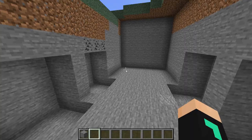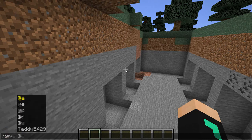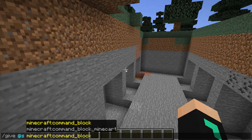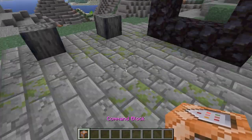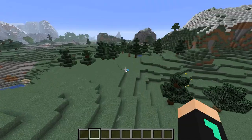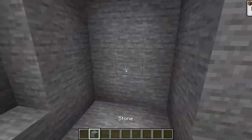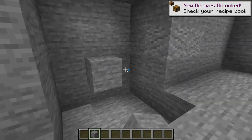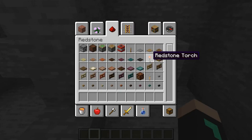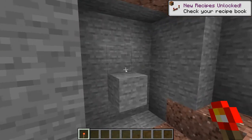Now that we have our redstone area, what we're going to do is /give @s command_block. We're going to place a command block on top of each one of these. Before we do anything, we're going to add a few things to the room — get any type of block, doesn't really matter, put them like that, then get a redstone torch and put it like that on each one.